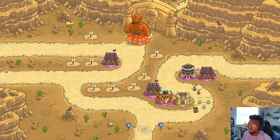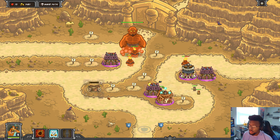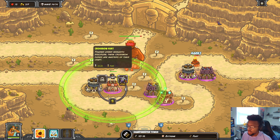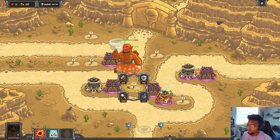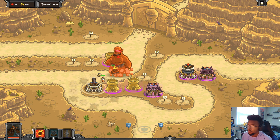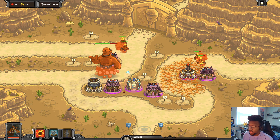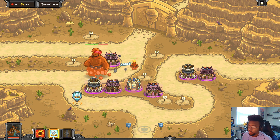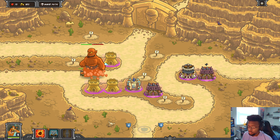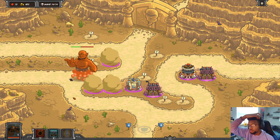Okay so we're just barely gonna beat this. A win is a win - these guys have so much health too. Crisis subverted! Oh crap - let me get this back: dwarf, magic tower, sell this one. Well that's very fun. I'm pretty sure it's an auto-lose if he gets through so please come back. Okay we're doing okay I guess. Oh, he just one-shots people - that's fun.